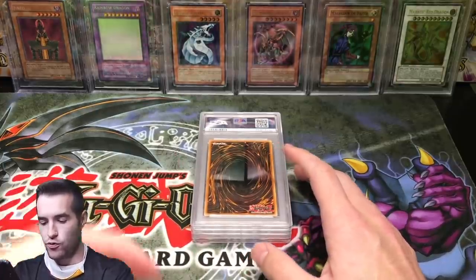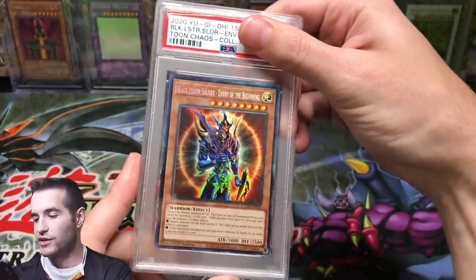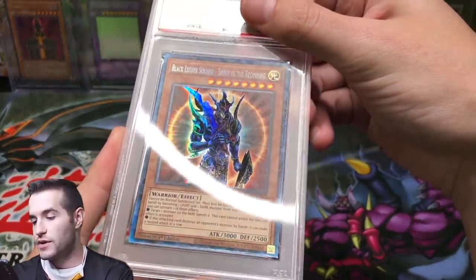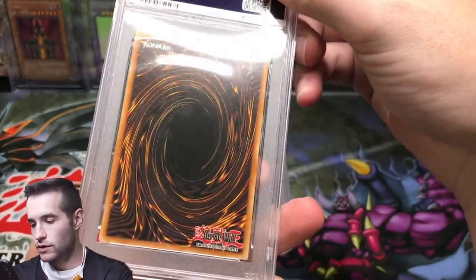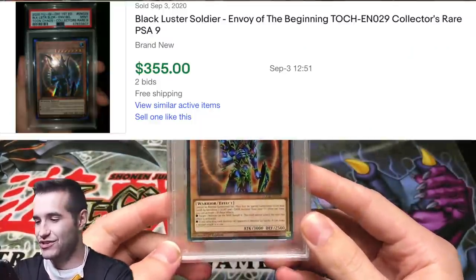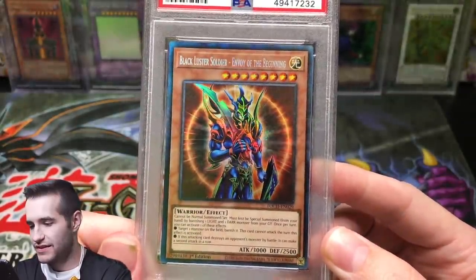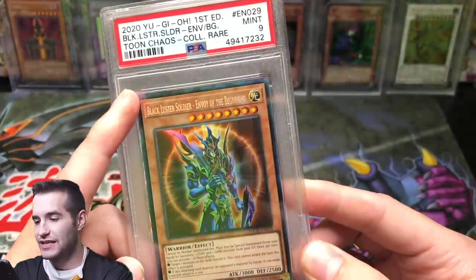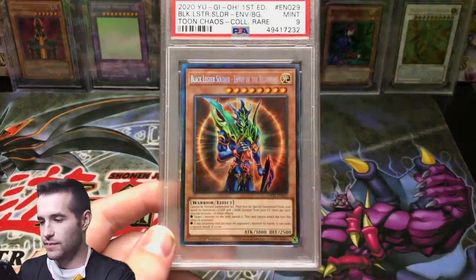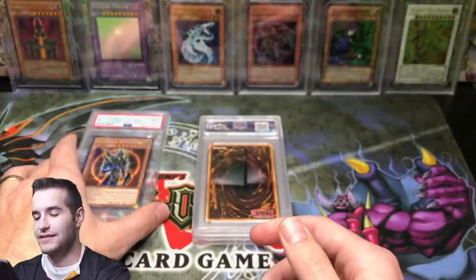We've got a Black Luster Soldier Envoy the Beginning 1st Edition — this is the one out of the collection we bought. It looks really nice to me. And we got a Mint 9. Honestly, this card looks... maybe the centering is slightly off — it's a little bit larger up there, a little bit smaller down there. Is that maybe the only reason? I don't see anything else. What's the back look like? Looks pretty good there. Not sure why that got a 9 — that's kind of sad.